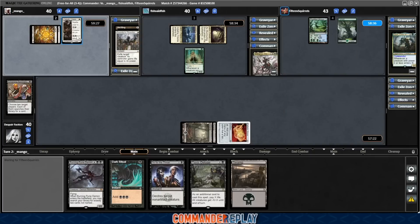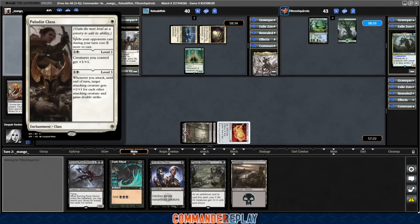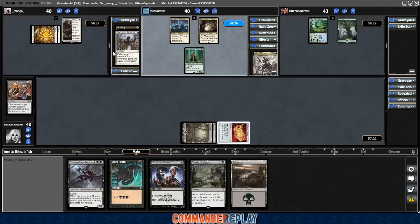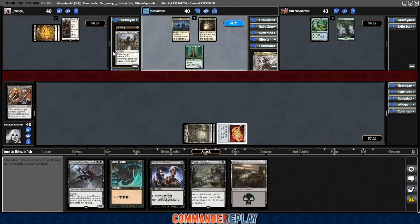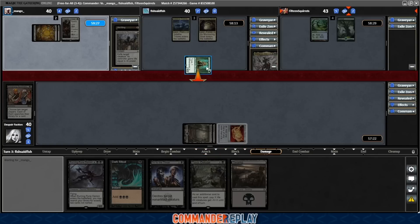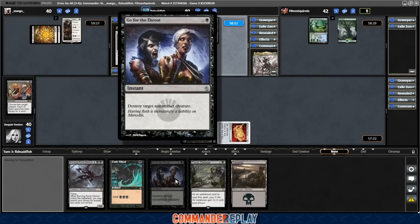Mango got a little spike going — they drop a Paladin class and then fire a Swords on the Azuri. So Azuri is down, and we didn't have to use our removal. Mango used their removal. That makes me happy. There is something to say about letting someone else use their removal instead of you using yours. It doesn't always work out — many times the problem just stays in play — but every once in a while, not playing your removal is the right call.